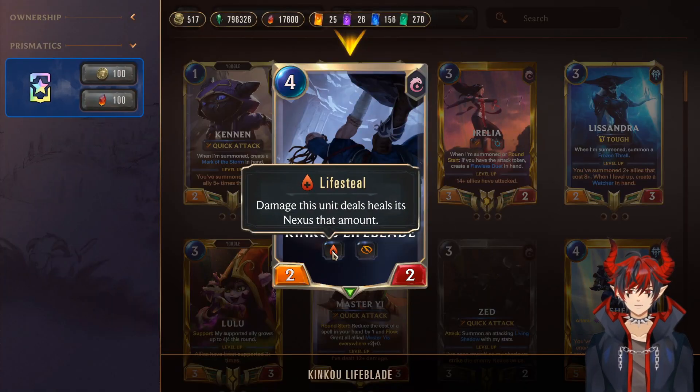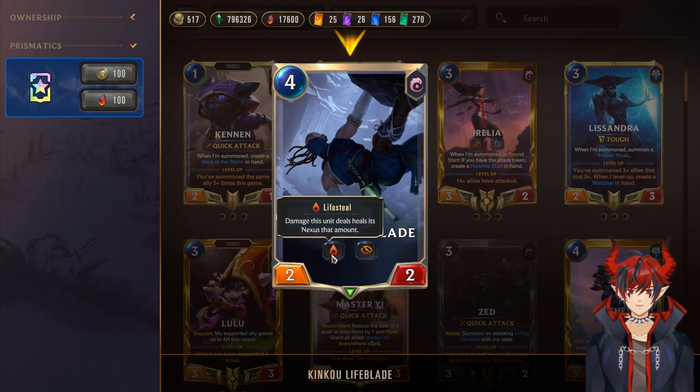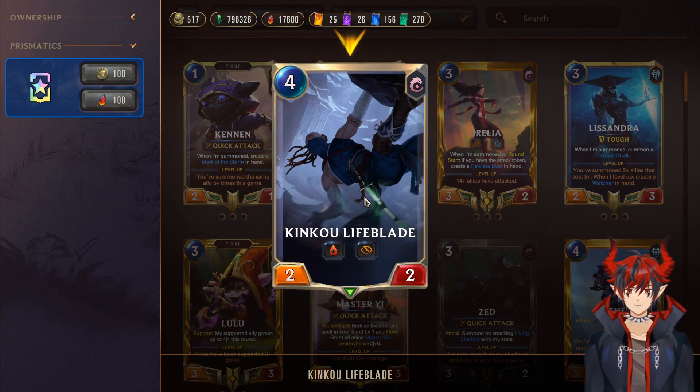Then we have Kinkou Lifeblade, who is lifesteal and elusive. Let's say you're fighting a very aggressive deck — this card can heal you up. So if you're fighting another deck that wants to play fast, you can actually use this card to stabilize, get your HP back, and then continue to pressure. Very scary.